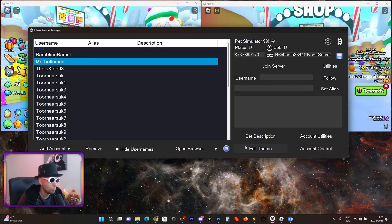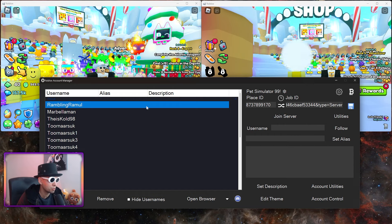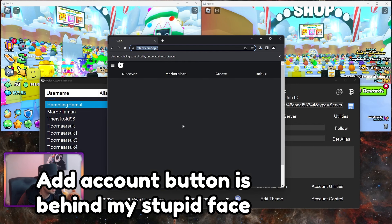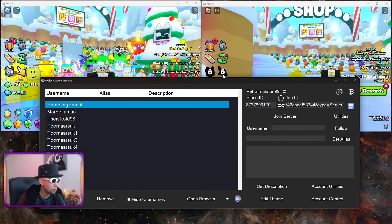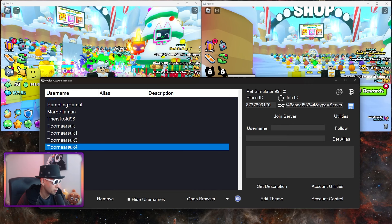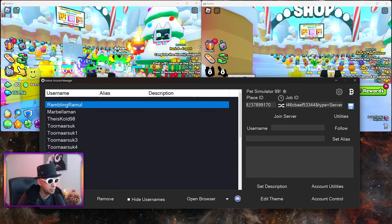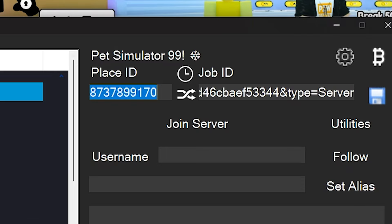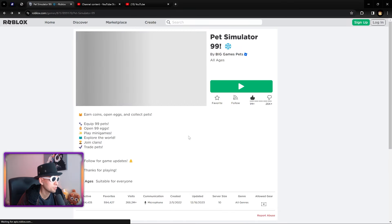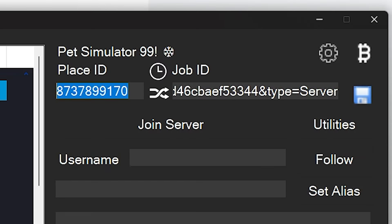For the better option: Roblox Account Manager. It's a bit more complicated to set up, but once it's configured, the process of getting in is much faster. You add your accounts by entering your login information, and they get saved to a list that you can reorder. You'll also need the Place ID — that's the ID for the actual game, like Pet Simulator 99, not the VIP server. Go to the Roblox homepage, click on Pet Simulator 99, copy the ID from the URL, and paste it into the Place ID field.